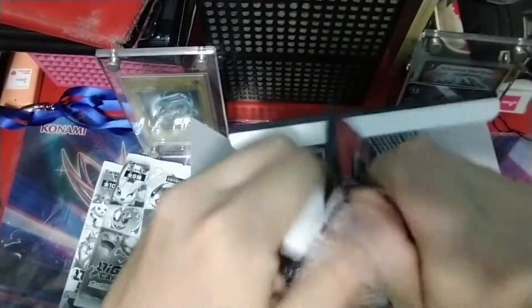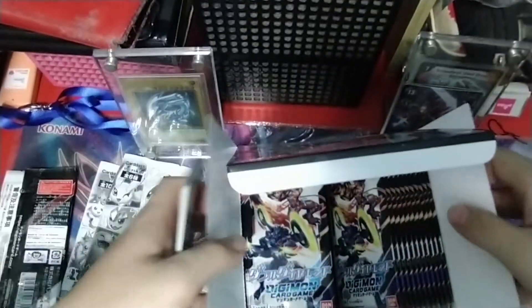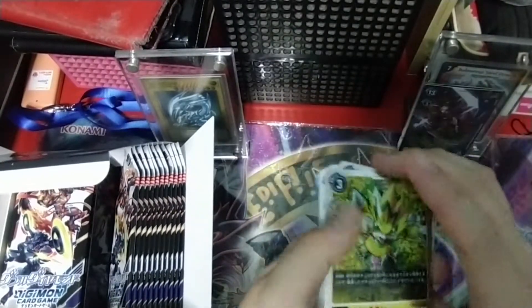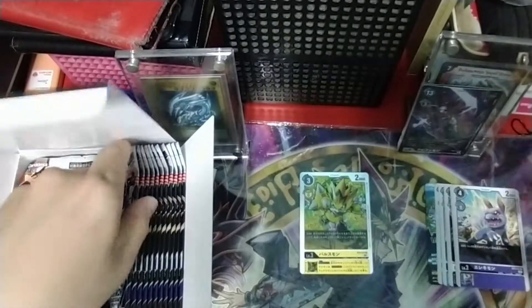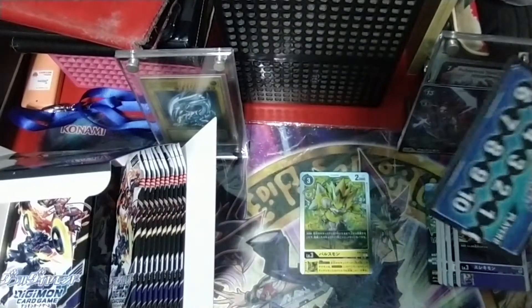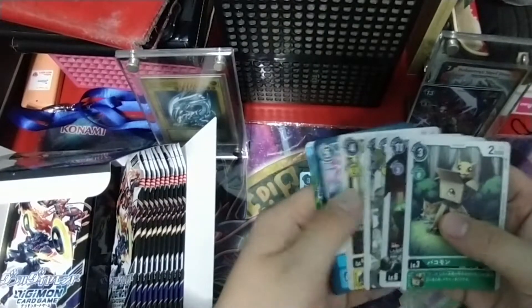We're going to start with the right side first because I'm a right-hander. Our first rare is Palsmon - very nice, a very good staple for yellow. I forgot to mention guys, every box rare card is a foil now, which is pretty nice.